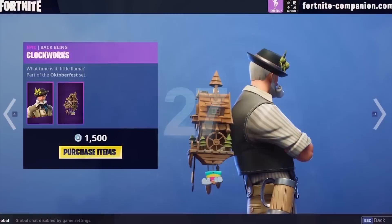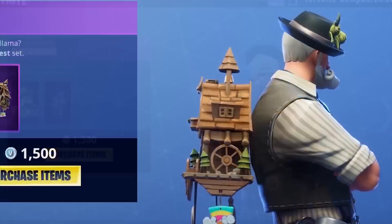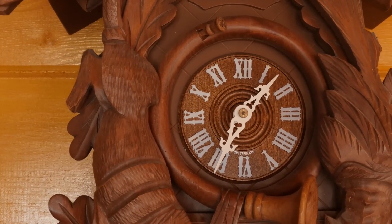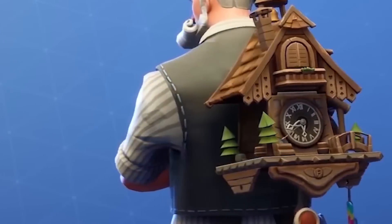Ludwig's Clock Back Bling. If you own the skin Ludwig, you might have spotted that his back bling, the Clockworks item, has a small clock on it. What's so cool about this cosmetic is that it actually tells the real time, so you don't have to keep checking. Just look on your player's back.